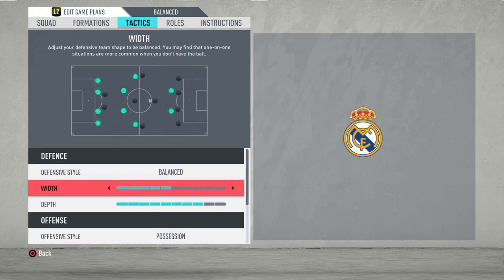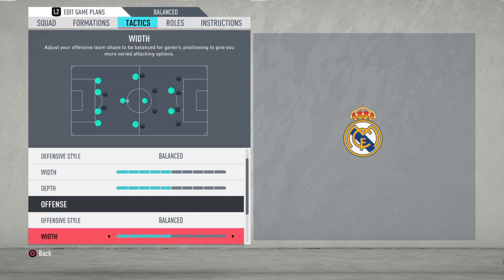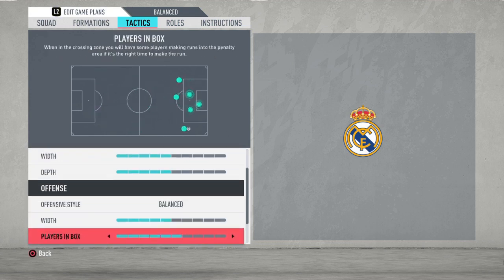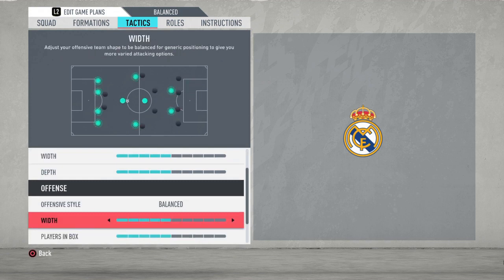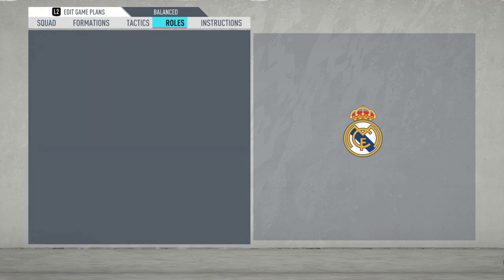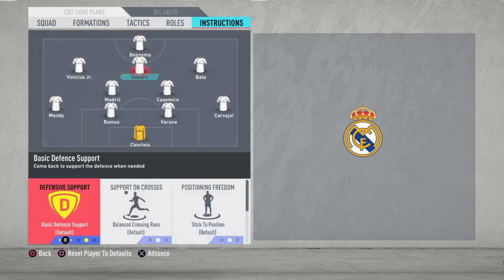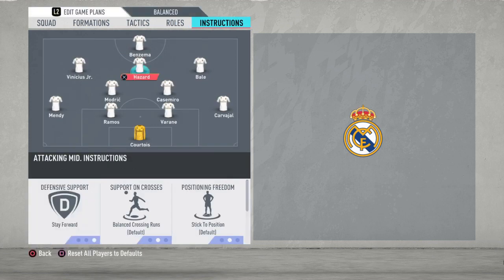Going at the tactics: defense is going to be balanced with width five and depth five. Offense is going to be balanced too, with players in the box five and width five. For corners and free kicks, I'm going to leave it at two. Now we're going to go into the instructions.